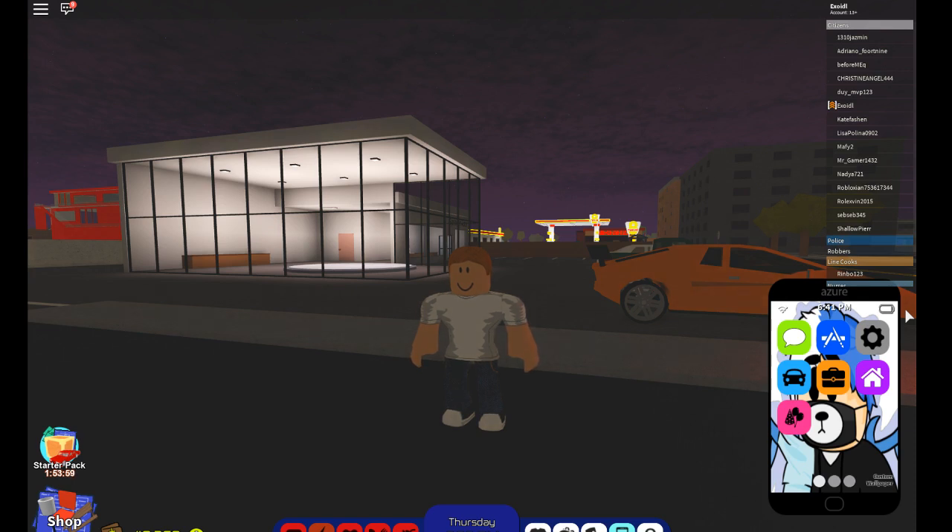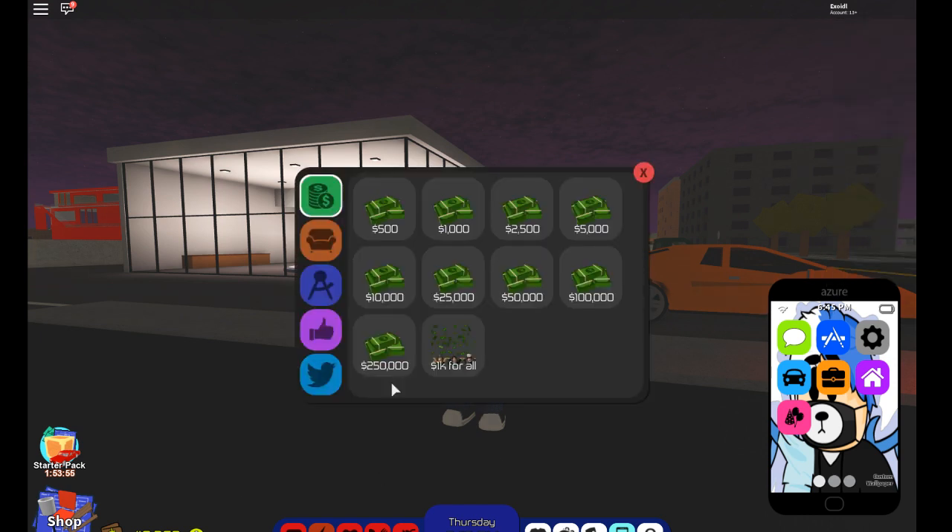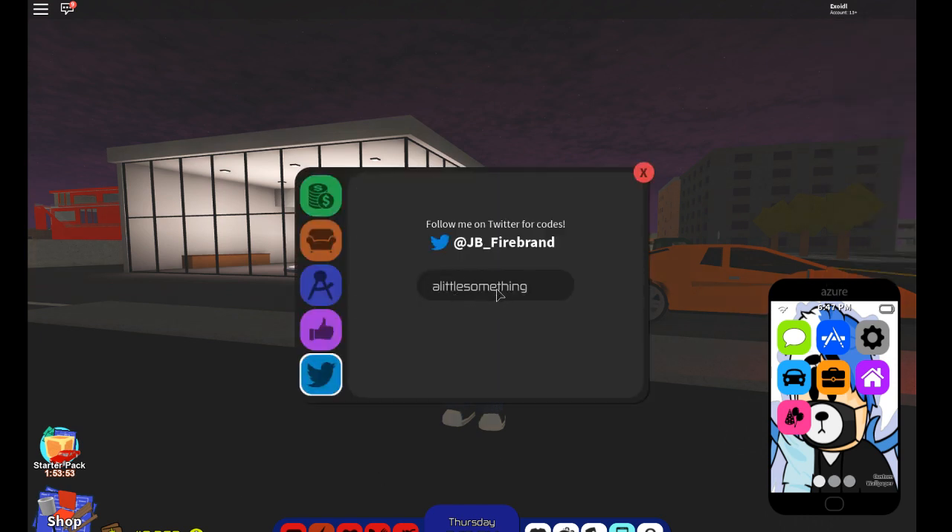After NoMoreDelays, the next code is A Little Something — if you redeem that you get $4,000. Next one is Rainy Day — you get $3,500. Next one's Rosebud — you get $3,000. So we're at $50,000.